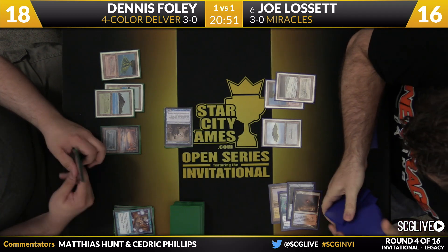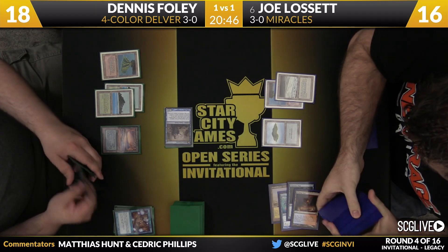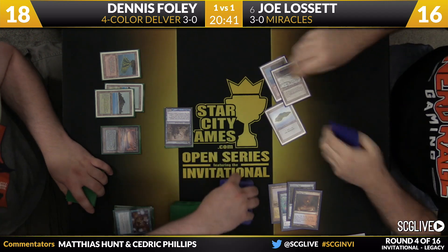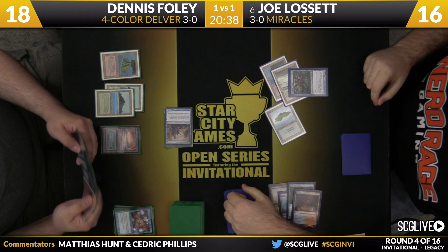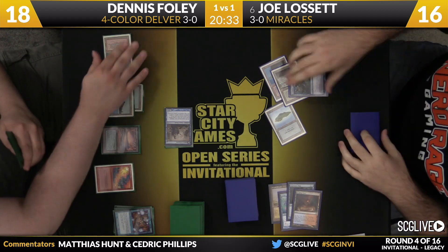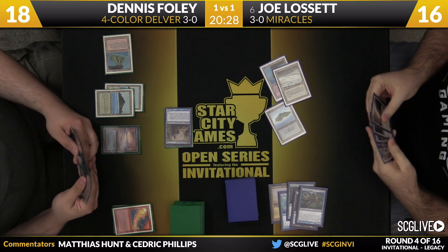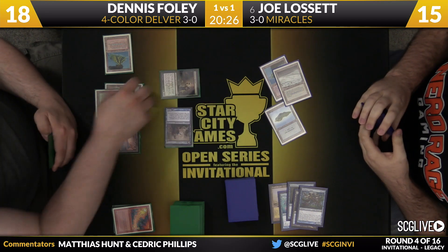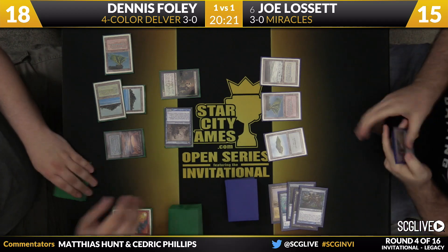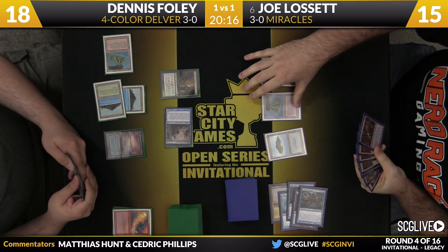There's a Tundra. One thing to note in this particular game — Joe's draw is a lot more non-basic heavy. So Wasteland, typically a card that doesn't play a role against Miracles, could play a role here. Looks like Joe is going to try to resolve a Vendilion Clique to maybe block his Delver of Secrets and get some information. Foley did Daze that Snapcaster Mage — he's got a Red Elemental Blast. Joe is struggling right now. If you're Dennis, the only thing you're really hoping for is: can this Delver please flip? It has been very helpful for Joe's chances that the Delver has not flipped yet, but Dennis has been able to develop his board.